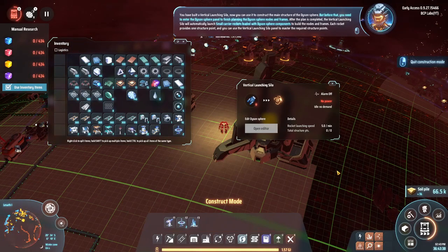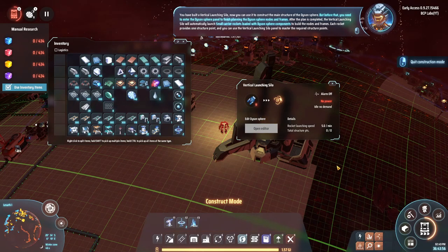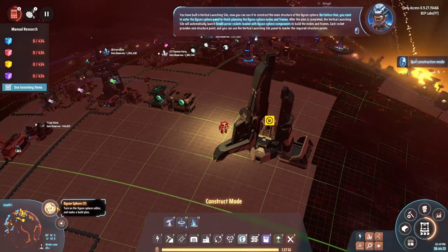I've built a vertical launching silo. You can use it to construct the main structure of the Dyson sphere, but before that you need to enter the Dyson sphere panel to finish planning the nodes and frames. After the plan is completed, the vertical launching silo will automatically launch small carrier rockets loaded with Dyson sphere components. Each rocket provides one structure point.